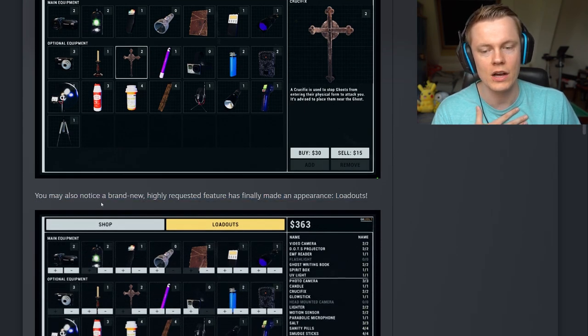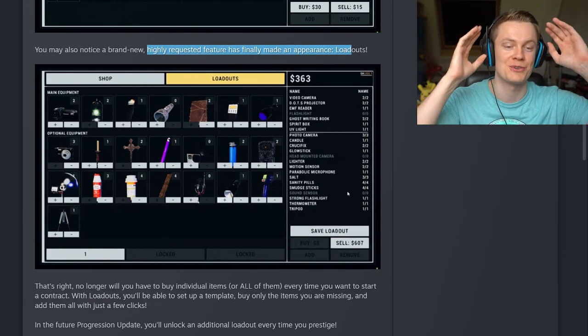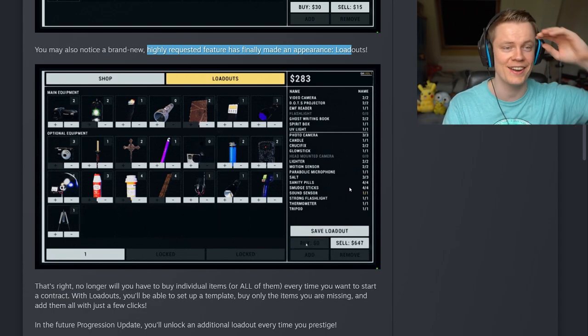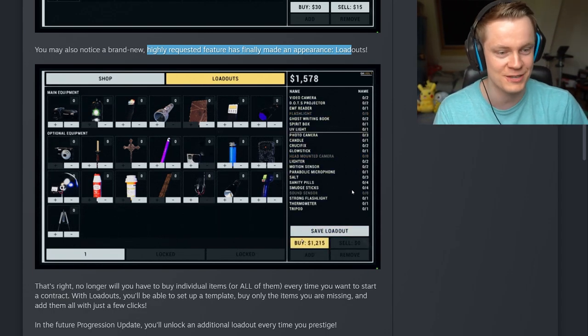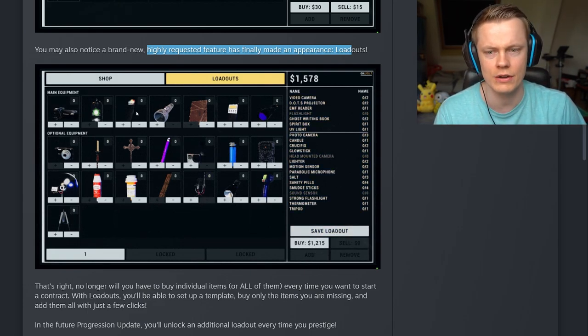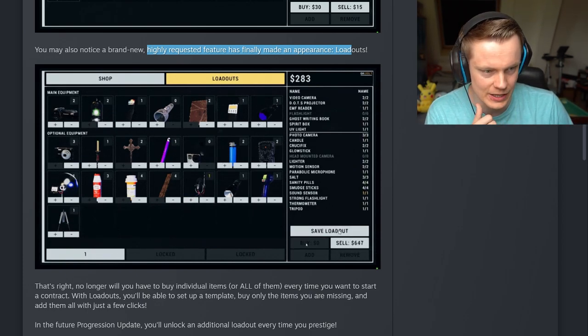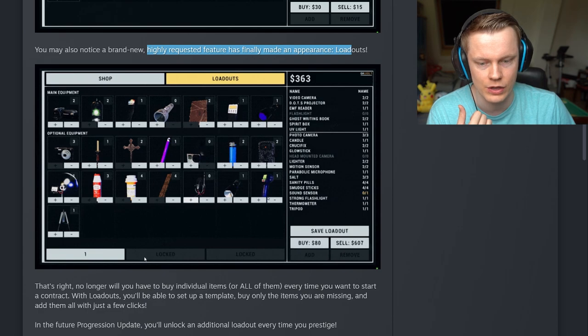You may also notice a brand new, highly requested feature that has finally made an appearance: Loadouts! It has taken us this long to get something so basic. Now you have a loadout system — you go there, select how many of each item you want in the loadout, then you can save it and buy it. You can have different loadouts — there appear to be three here, though some are locked.